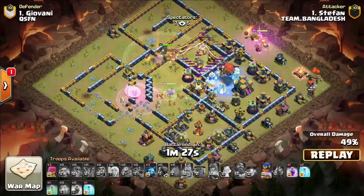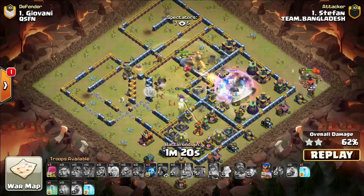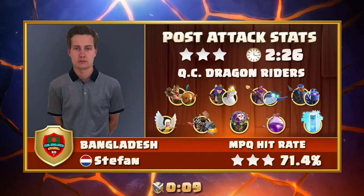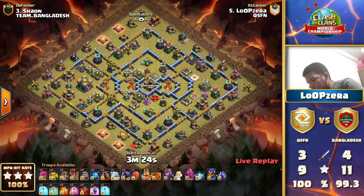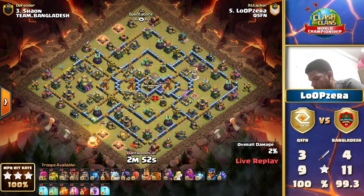Stefan told us that if he wins this tournament he's going to meet his team as soon as the pin begins and go on a beach party together — and I think he has earned some fun on the beach from this hit! Stefan from Team Bangladesh moves forward with his head held high. That was a really, really clean attack — the mastery of wall break placement, the Queen directly into the core, creating pathing for the Dragon Riders. Really brilliant. Now Loop Zero is coming in — he's with a perfect hit rate in this match so far.